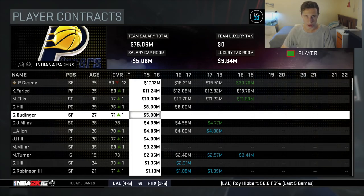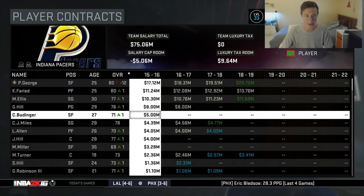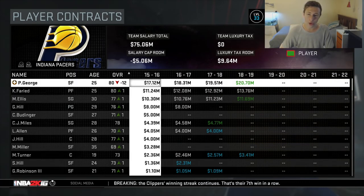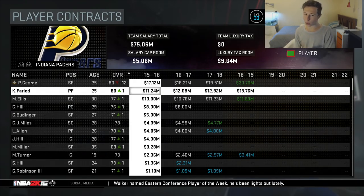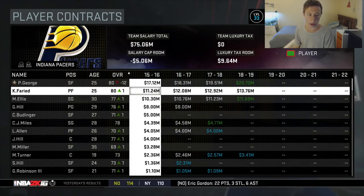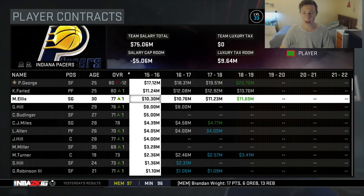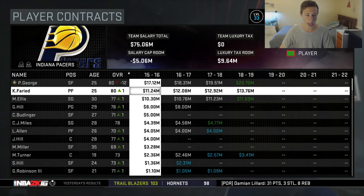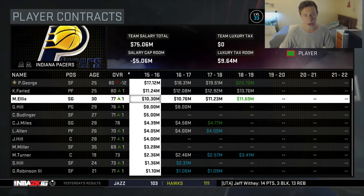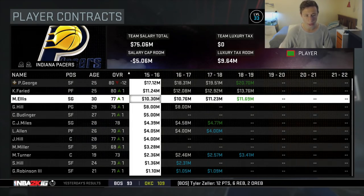I do want to get somebody in free agency - Hassan Whiteside would be a great fit for this team, or Dwight Howard, or just some key position player, maybe an all-star caliber player to team up with Paul George. I want to open up cap space, but I don't want to trade Faried. Comment down below: do you guys want me to trade Monte Ellis or keep him? Also comment if you want me to trade George Hill, and who for. I want to free up cap space for free agency.